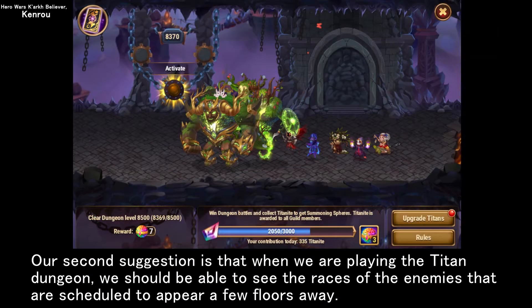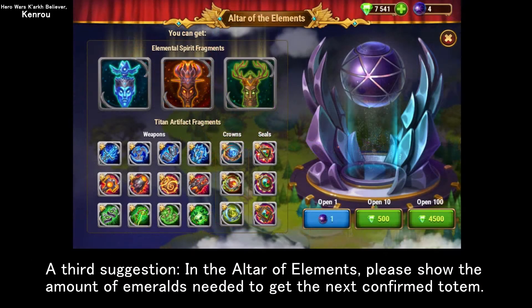Our second suggestion is that when we are playing the Titan Dungeon, we should be able to see the races of the enemies that are scheduled to appear a few floors away. A third suggestion: in the Altar of Elements, please show the amount of emeralds needed to get the next confirmed totem.